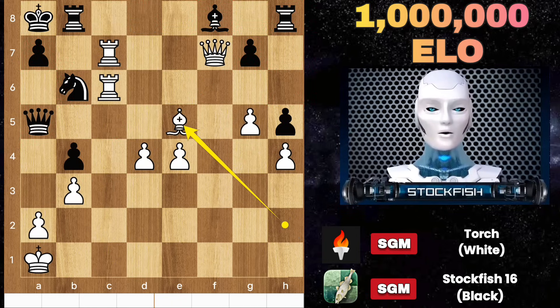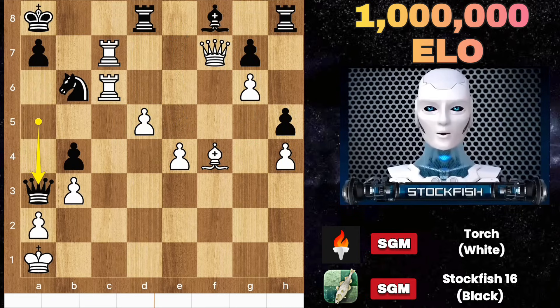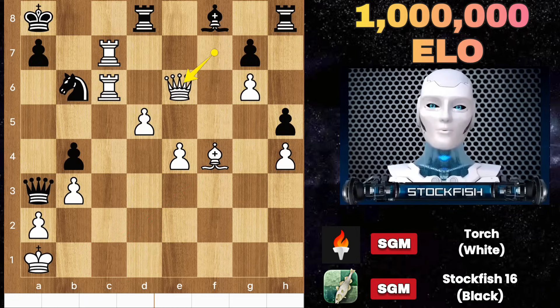h5, g5, rook here, bishop to e5, queen goes to a6, d6 — white just wants to advance his passed pawns. g6, rook here, queen a3, and black is just helpless — he can't do anything except wait. Let me make it easy for you: black will be checkmated in just 3 moves.